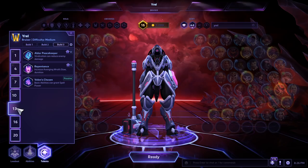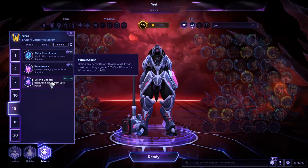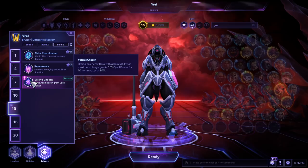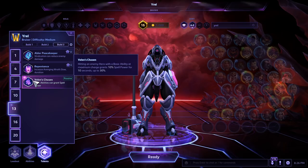Now on to 13 — what are we taking and why? Valiant Chosen is, if you hover over it, 30% spell power — 10% anytime you land a fully charged ability — which pairs really well with the level 7 talent. Another reason to take the level 7 talent is because of Valiant Chosen, because it stacks off of itself. So you'll be doing 25% more damage plus the 30% after spamming your E's.